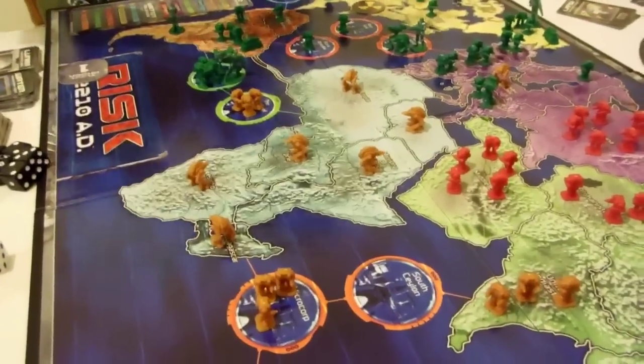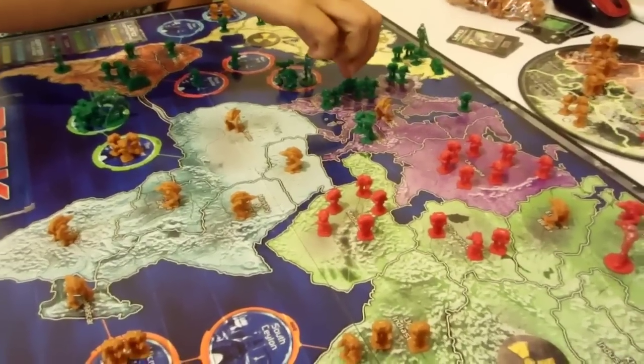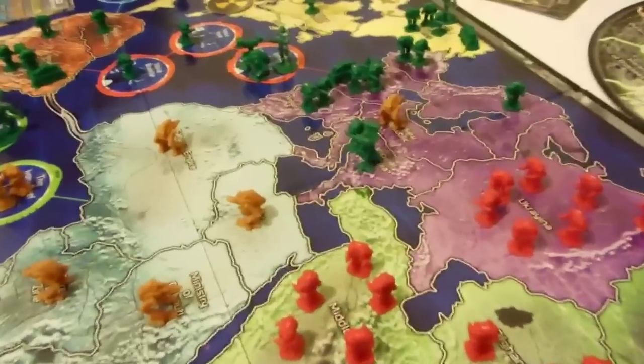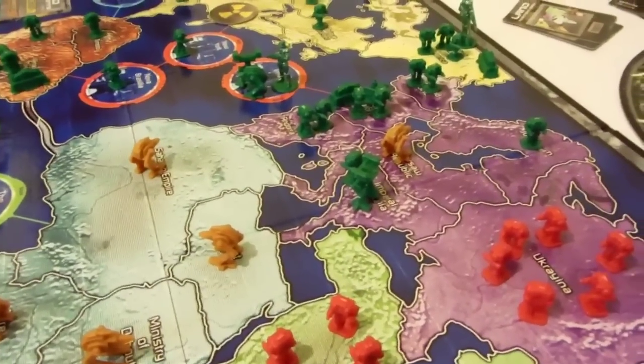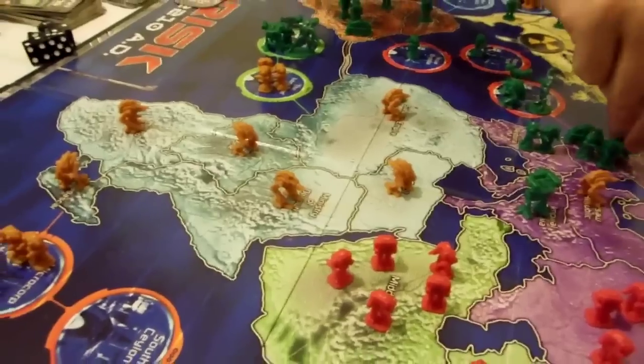Jesse's got his limit of space stations, which is four. Space stations give you bonuses and let you go to the moon — just like in real life.